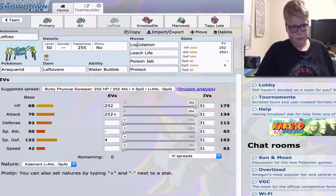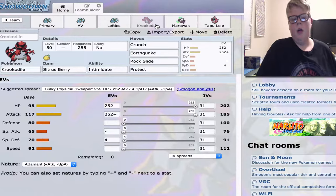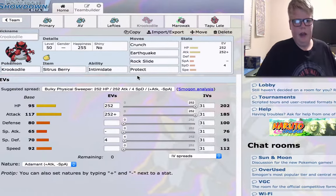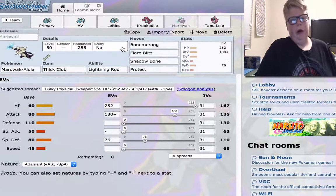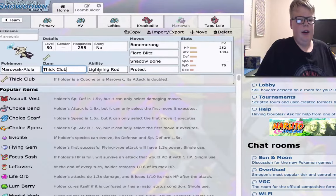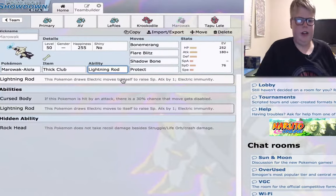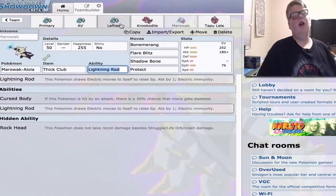Now we're on to potential partners. We have Kartana. Kartana is pretty good because it can mitigate the Rock and Electric weakness. And even though Araquanid is weak to Grass, it can hit the opposing Grass-type Pokemon with Bug-type moves or Poison-type moves, as you do with Poison Jab. Also, Marowak-Alola is a very, very powerful Pokemon — I cannot stress how powerful this Pokemon is. Thick Club gives it double Attack, which is amazing. Lightning Rod basically soaks up all the Electric attacks from opposing Xurkitree, Raichu-Alola, and Tapu Koko especially. It does give another weakness to Rock, but if you run Kartana and Marowak-Alola with Araquanid, you have yourself a pretty decent core.